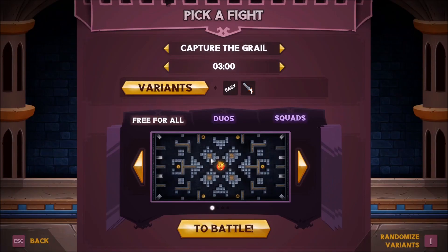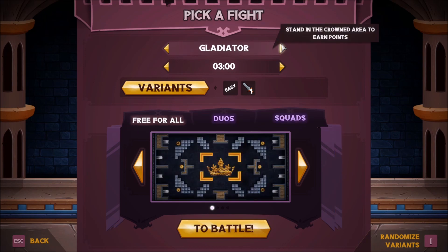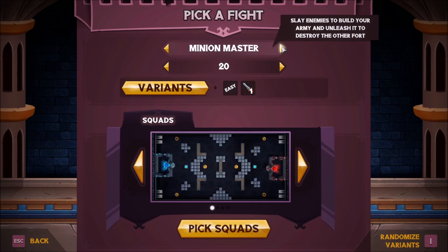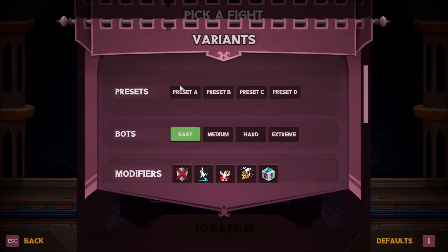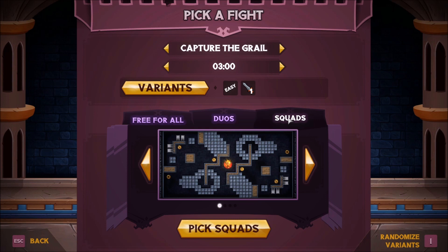I kind of want to do a simple match first, just to see what the customization options are. There's Capture the Grail, Capture the Flag, Soccer or football for some, Gladiator, Battle Royale, Juggernaut, Domination, Crystal Rush, Soul Hunter, Race, Minion Master, Payload, Painter. You can set a time, there's variants, presets, bots — easy, medium, hard, extreme — and some different modifiers: no buckler, slippery floor, max level items, exploding bodies, and random item spawns. Free for all, duos and squads. I kind of like the whole red versus blue thing. Different maps to choose, some are locked. Let's go ahead and try Capture the Grail.